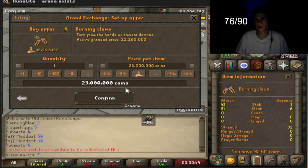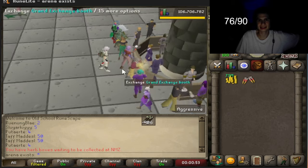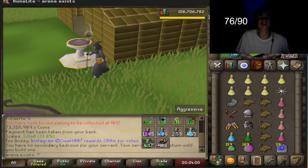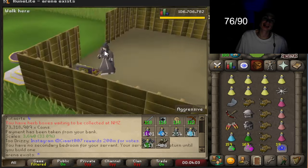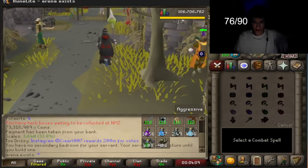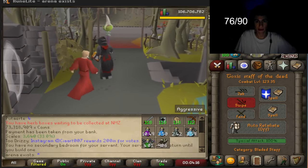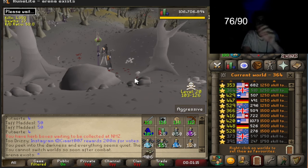Let's try to get them for 23 mil. All right guys, stay tuned. This is the setup we'll be rocking with — we had to get the Toxic Staff of the Dead back, and thankfully we completed that one quest. We got our Crystal Shield back, which is freaking huge. Let's get a quick PK attempt going.